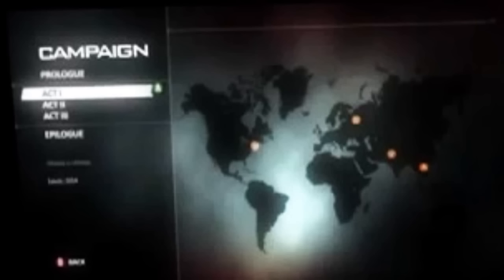Here's the campaign main menu. As you can see, act one, act two, act three. And those dots, I believe, are where you have to go — where something is located or whatever.